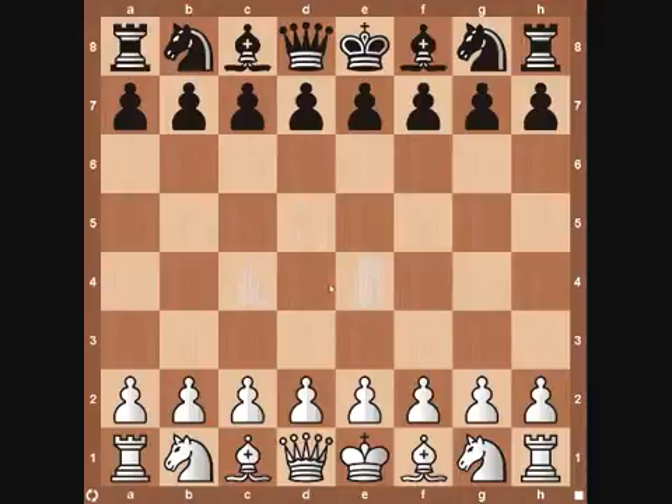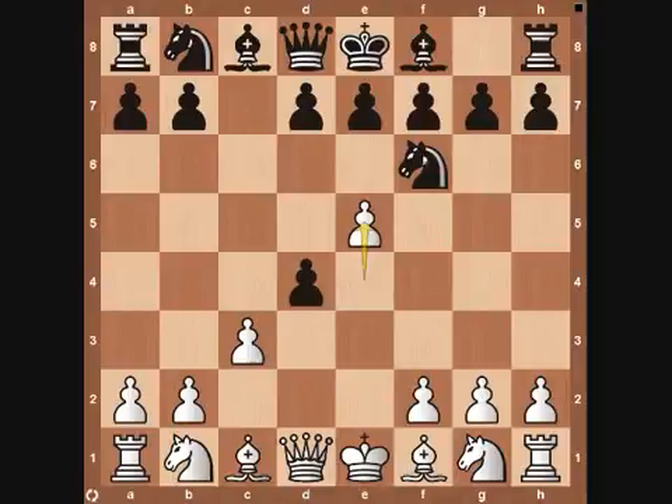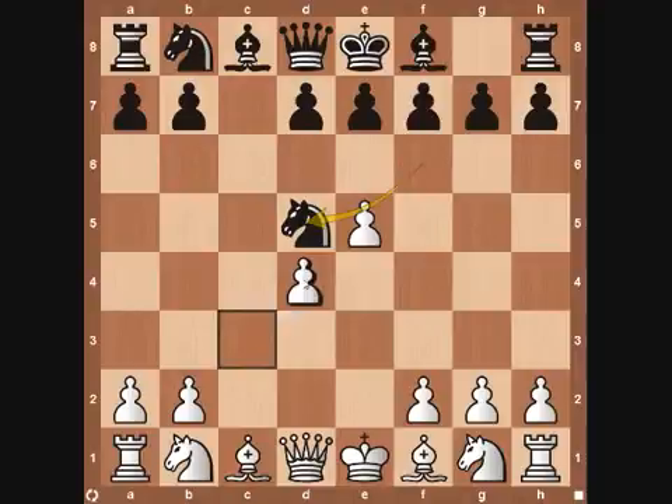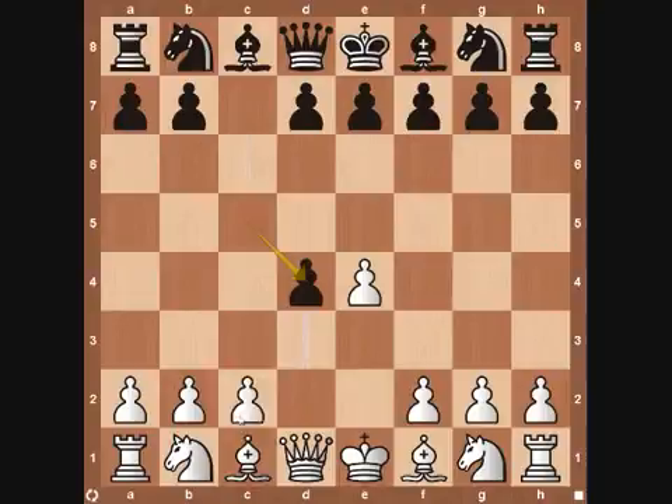Black does not have to accept the gambit. If he plays C5, takes on D4, and we offer up the extra pawn, he can do one of two things. Sometimes you may see knight to F6 — from here we can play pawn to E5, attacking. If he comes to D5, then we can recapture. Or another thing you may see is after we play C3, he may play D3, and then we take back with our queen. Either way, if he declines the Smith-Morra Gambit, he's going to be completely out of the Sicilian defense lines he's used to playing.